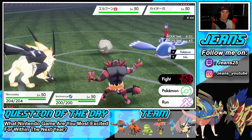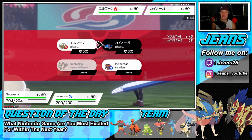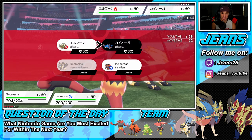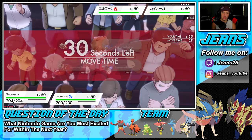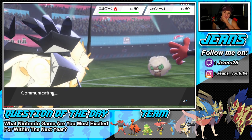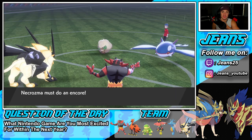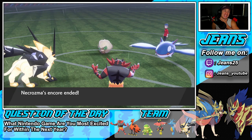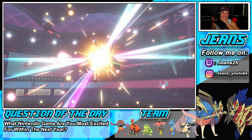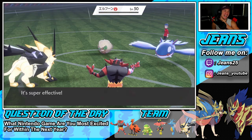Trick Room is out. I'm going to go for Sunsteel Strike. I could Photon Geyser or Parting Shot — I'll Parting Shot here. We have Trick Room, they have Tailwind. He uses Encore — oh no! Wait, we have Mental Herb! That could have been so bad. I totally forgot about Mental Herb. We get rid of Whimsicott and we are sitting in the driver's seat now. He encored us and I looked at the camera like we are screwed — but Mental Herb saved us!